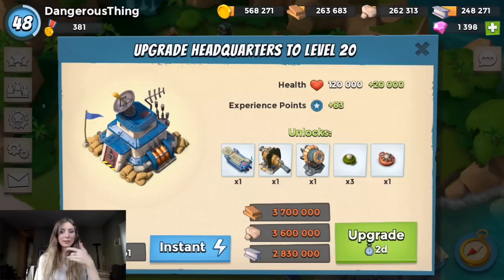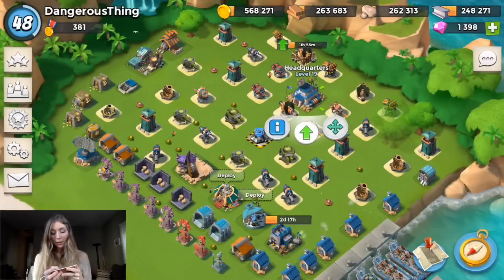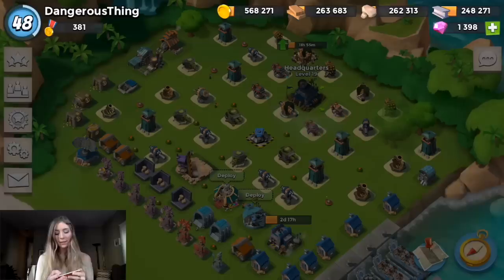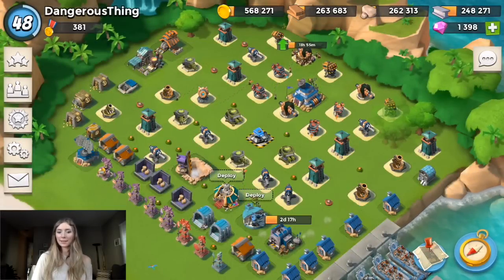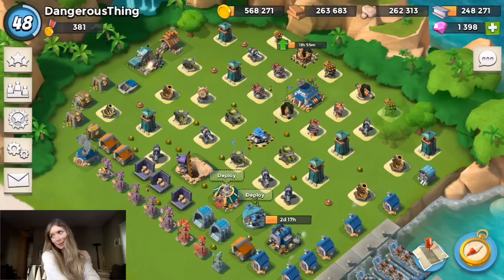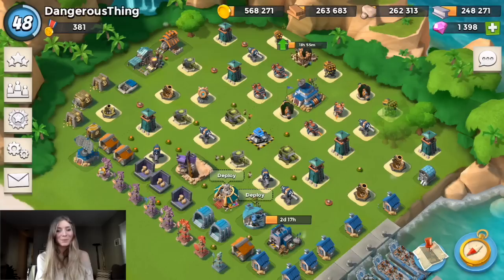People can rush me — they can get through my base with tanks and medics super easily. I feel like tanks and medics has been the most popular combo in the last couple of weeks and that's what I've been losing to most. I really need to upgrade my HQ to level 20. But before that, I need to prioritize upgrading my armory and my landing craft first.